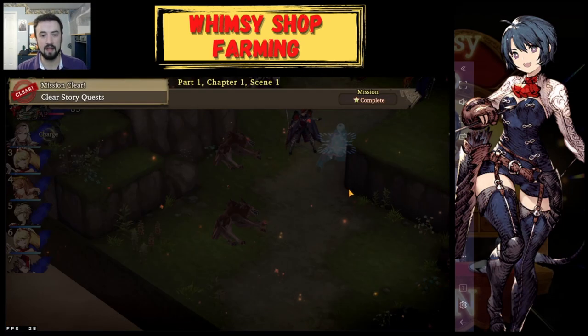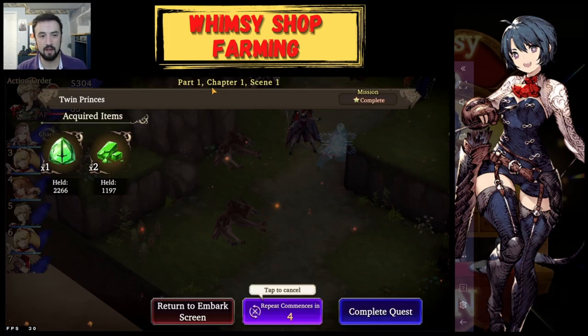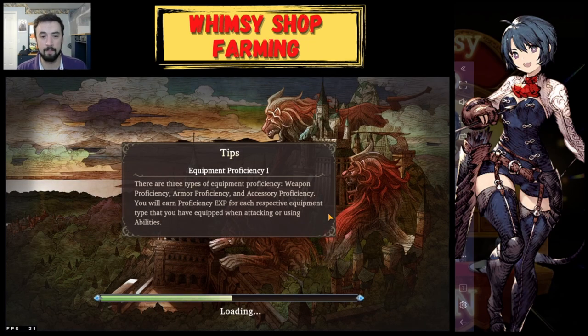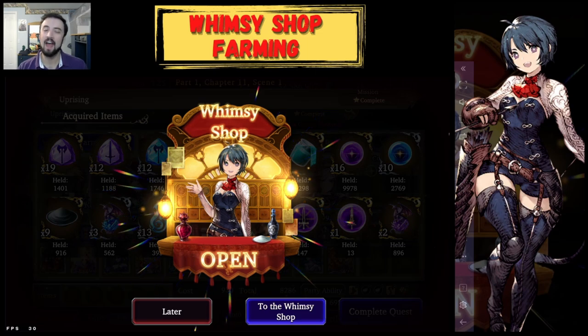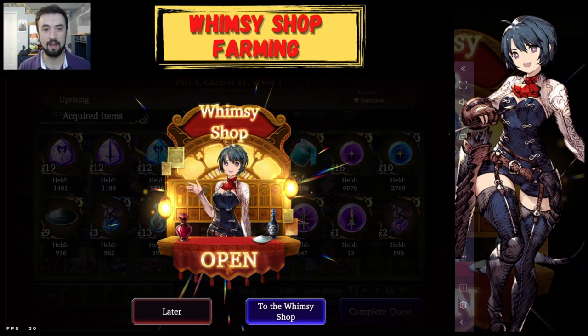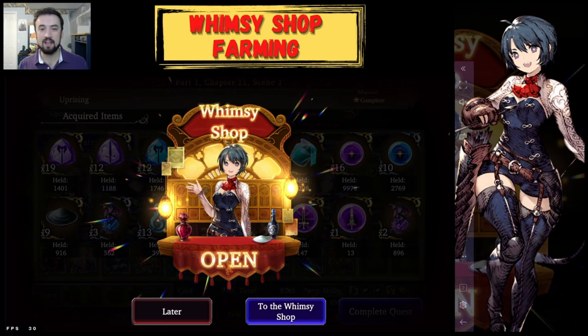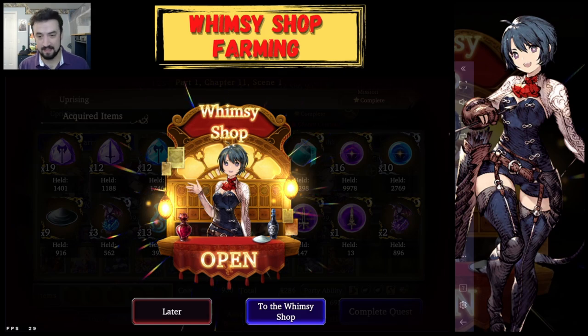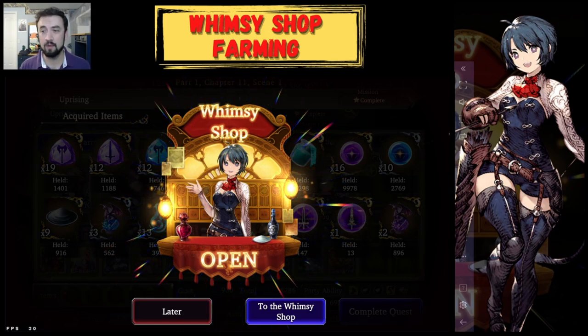Fight's over — I've cleared the quest. Now every once in a while it'll say Whimsy Shop spawn. If not, it'll just keep repeating until you get one, then it'll stop and notify you that a Whimsy Shop has spawned. I used some skip tickets for the sake of fast-forwarding the video, but this is what it looks like — your fight stops on this screen because we set it to stop when a Whimsy Shop spawns.